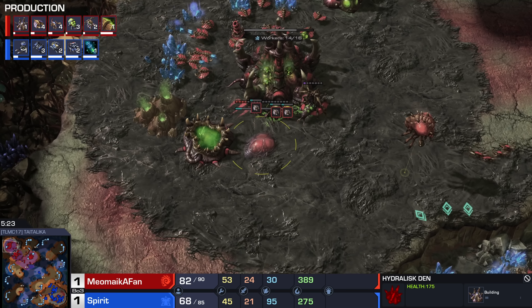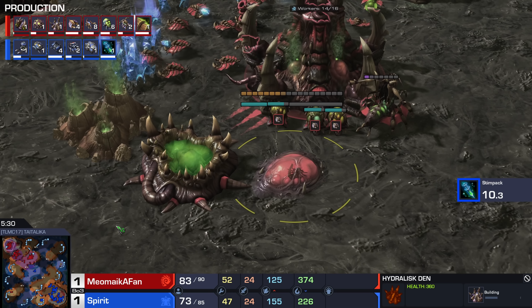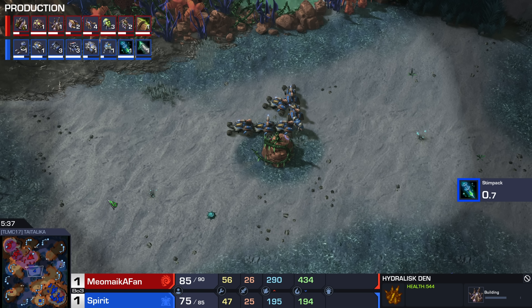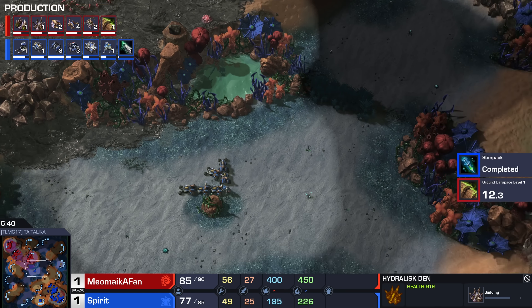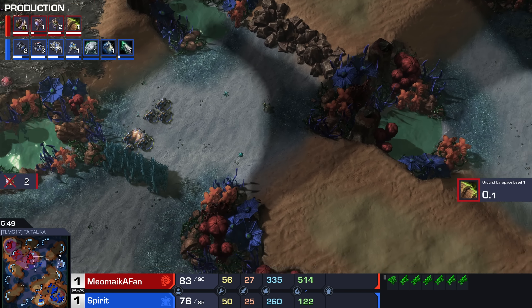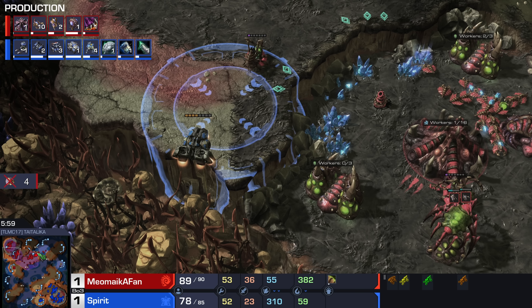Double Medivac drop towards the main base. Creep Tumors over here destroyed as well. One tank getting very ambitious, not exactly sure what it's doing. Medivac drop in the main base actually going after the Spawning Pool itself. There's a little Medivac drop at the third base as well. The majority of the Terran units here are cleaned up, but the problem is Zerg has lost a ton of eco, and Spirit is just still making stuff at home. His fourth command center is done, morphed into a Planetary Fortress. There's another command center building in the main base. Even the lair goes down. Got vehicle weapons level one finishing up for the Siege Tanks.